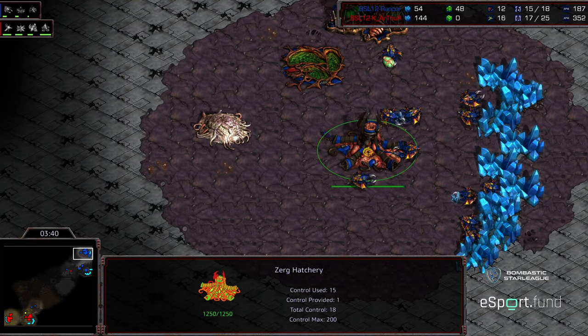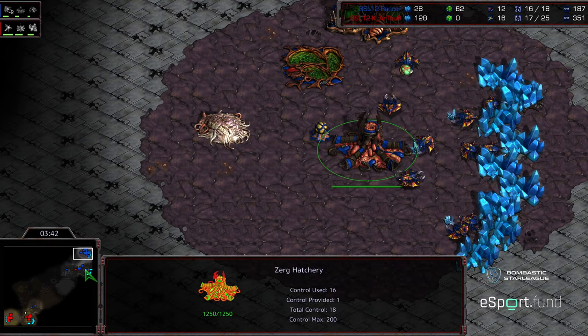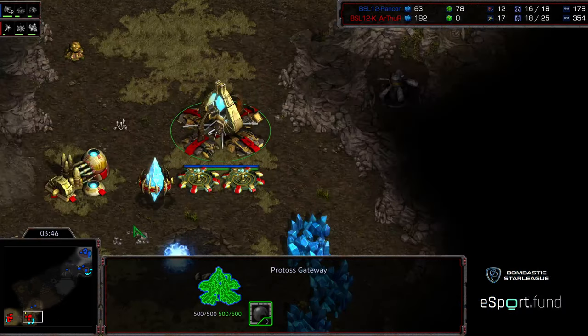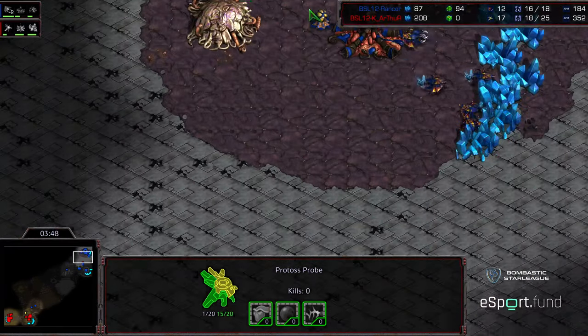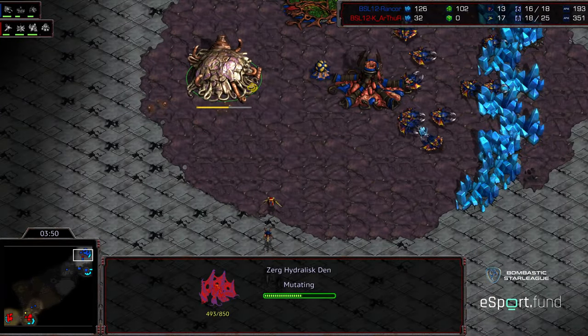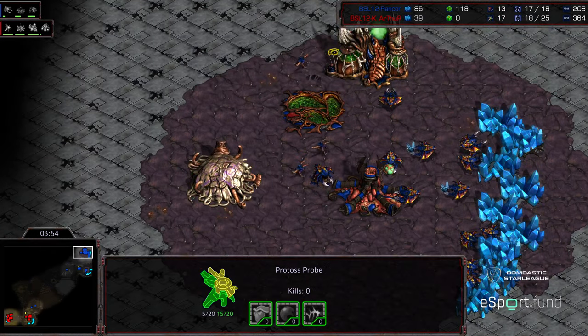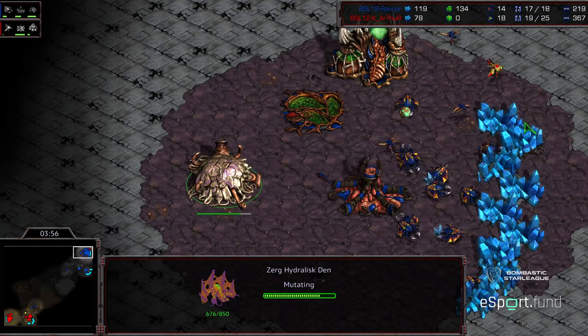A lot of Zerg players are now opting to go for the in-base three hatch build. Hydra Den once again for Rancor — going for early Hydro pressure. I'm not sure if this is just cutting edge or if this is just a Rancor thing. The probe is going to wander in and see that Hydra Den down.